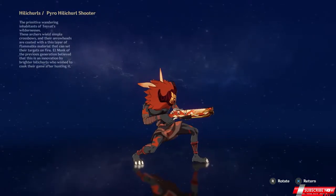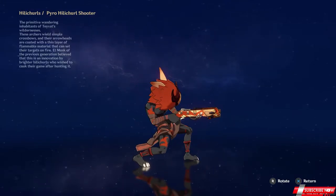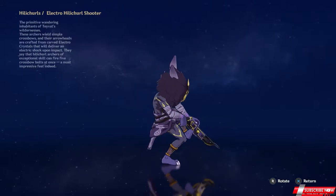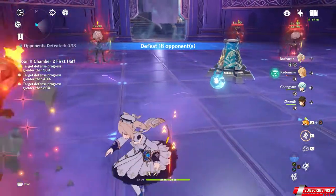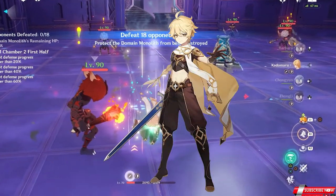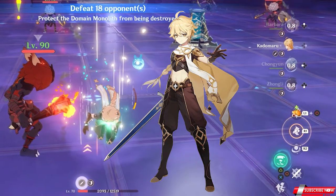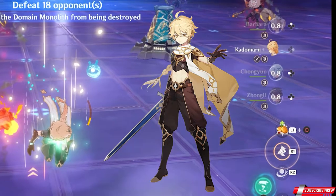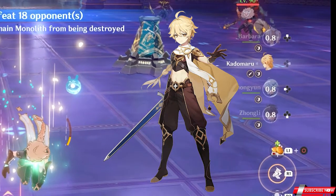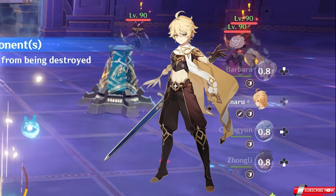The first Pyro Archer will be after the Monolith, so it's imperative that you take it out quickly — the preceding ones will be after you. Conversely, the first Electro Archer will be after you, while the others will target the Monolith. The Anemo MC will be the most important character on your first team, since his Anemo attacks can draw the enemy's aggro. It's important that you get his burst in the previous chamber. With this tornado, you can blast away the Rock Shield Helichurls that spawned by the Monolith and steal their aggro.